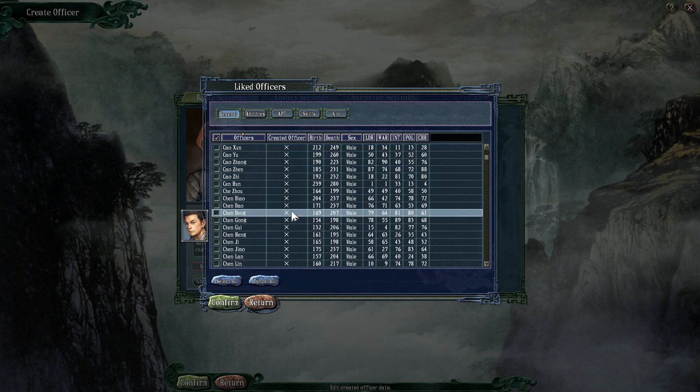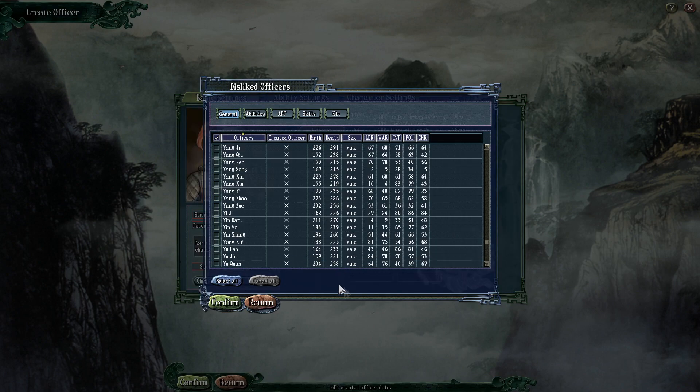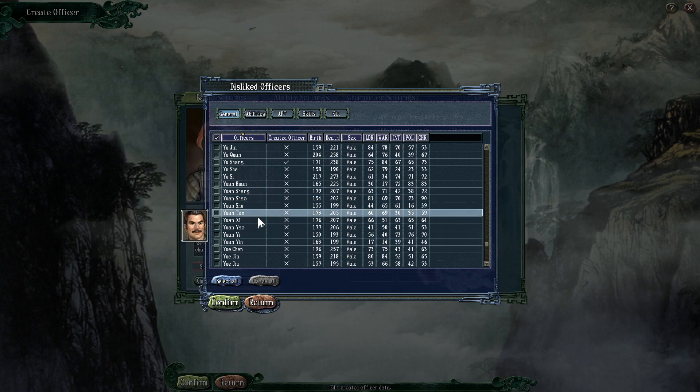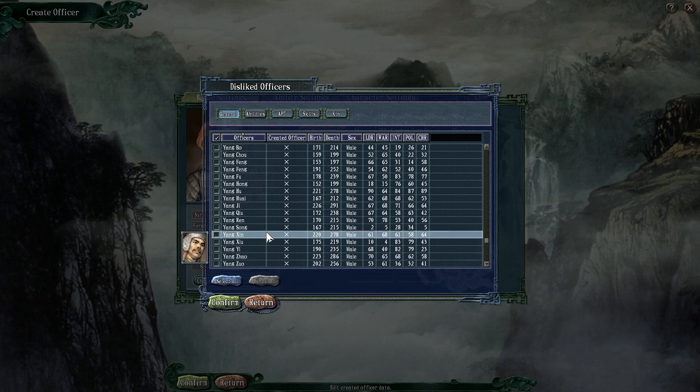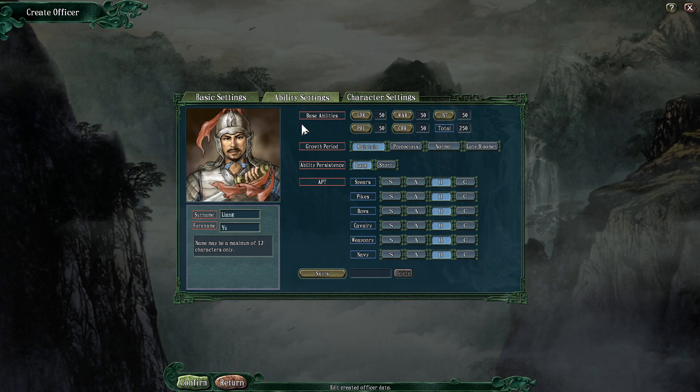I'll probably set liked officers to Chen Gong, because he was an absolute legend in the Three Kingdoms 2010 TV series. Disliked officers — you can use this to try and influence what forces you do and don't want to join. Forces I wouldn't necessarily want to join are rebels and evil people. And also people that are jerks — Yang Song, you suck balls. One of the worst characters in the game.